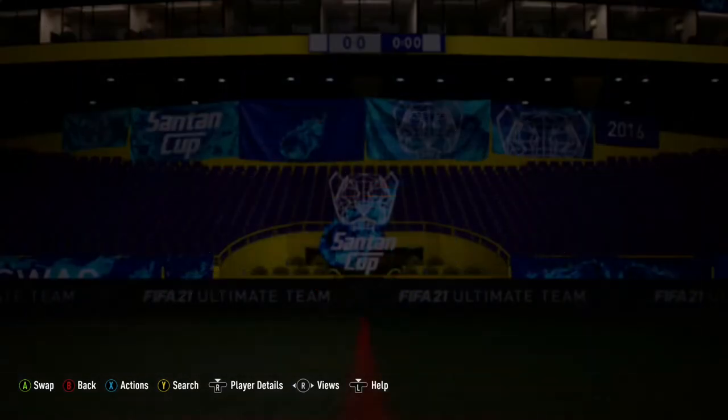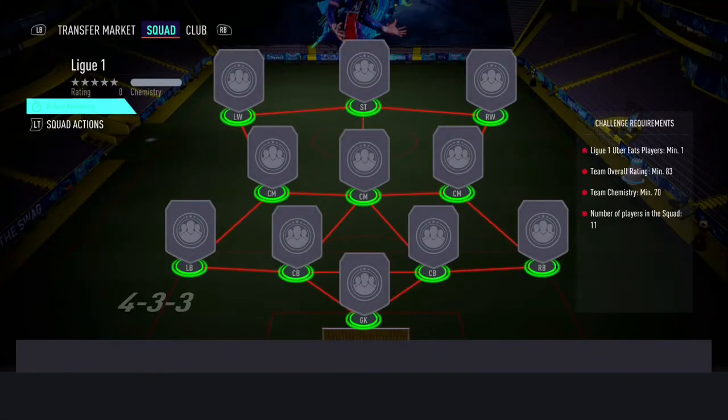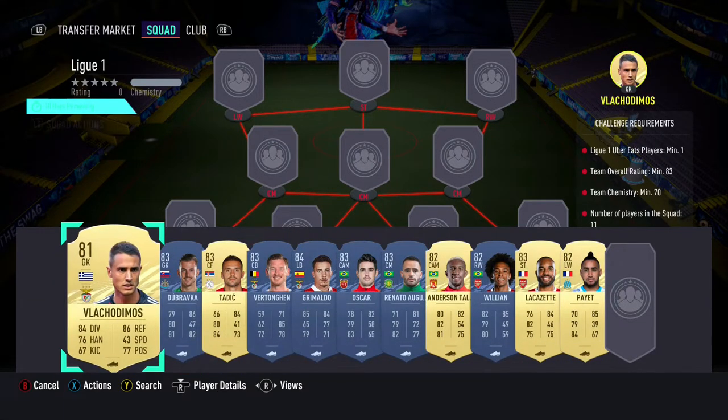Moving on to the second team which is the Ligue 1 squad builder, which will cost you 28,000 coins on PlayStation and 32,000 coins on Xbox. The requirements are at least 1 player from Ligue 1, a minimum overall rating of 83 with a minimum team chemistry of 70.